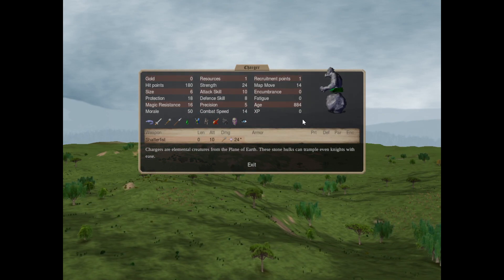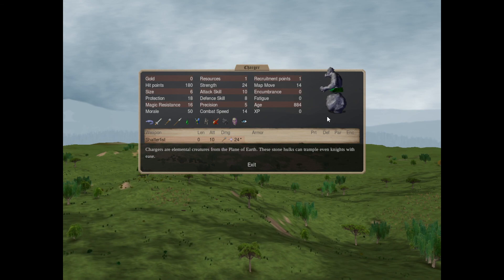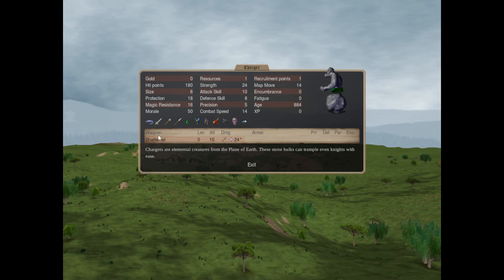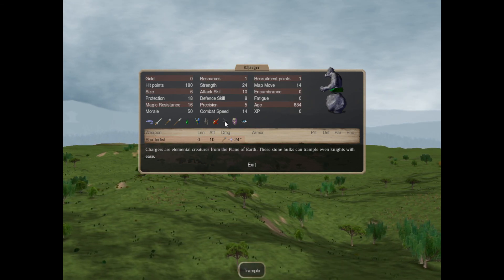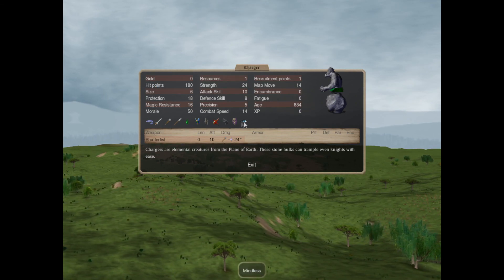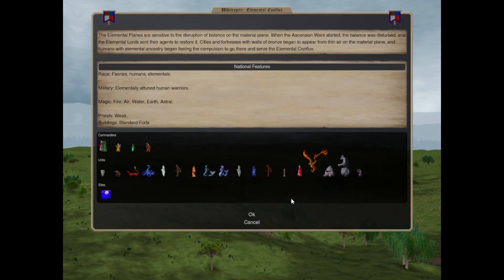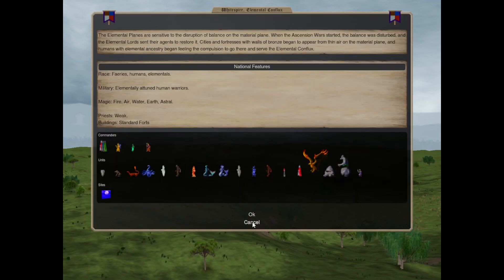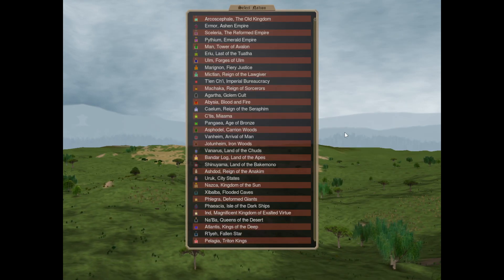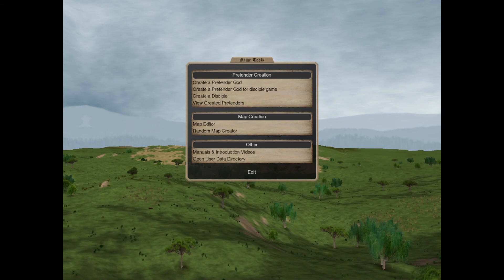We have the Charger - the sprite is ripped from Might and Magic 8. They have the Destroyer attack and are very big, very tanky tramplers. And that's it - but we're not done yet. There are still 3 nations to go. See you later.